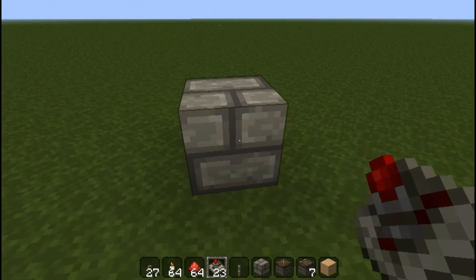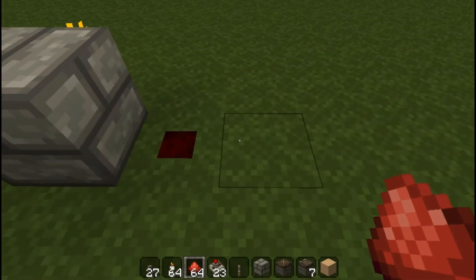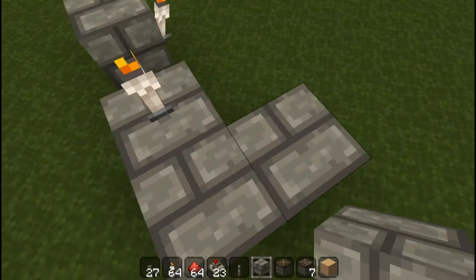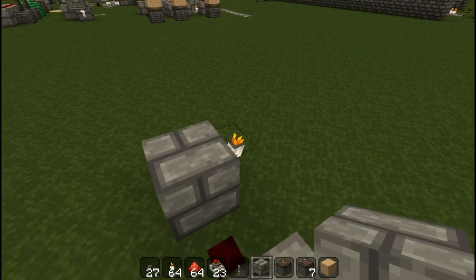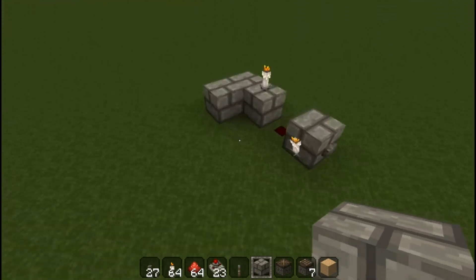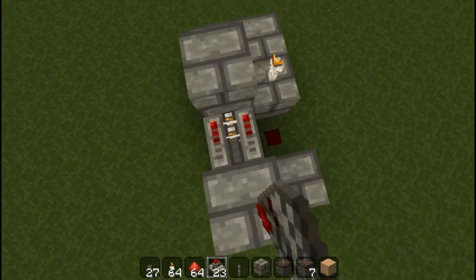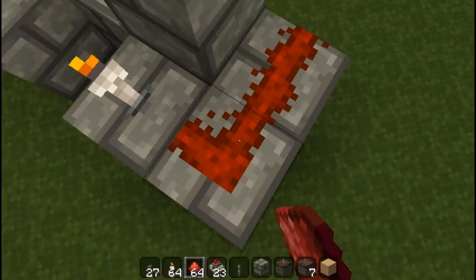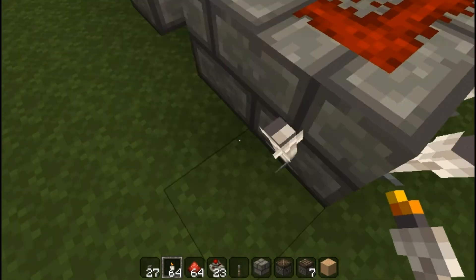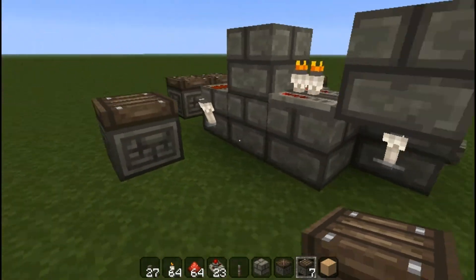To make the first one, first we need the input button. You need a torch on the side, redstone over here, torch over — block over there, torch over here, and two blocks like that. Two blocks like that, one block over there, another block on top of this torch, repeater, and there. Any of these four points will be your output. Let's test it out — there we go. And it should activate all four of them at once.